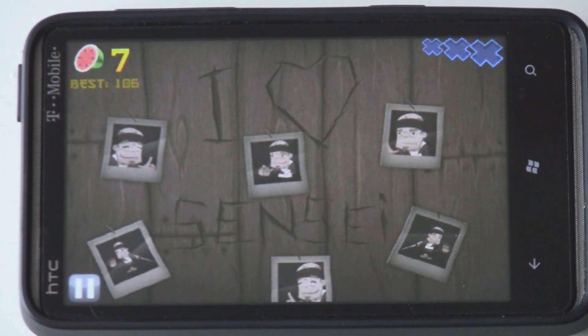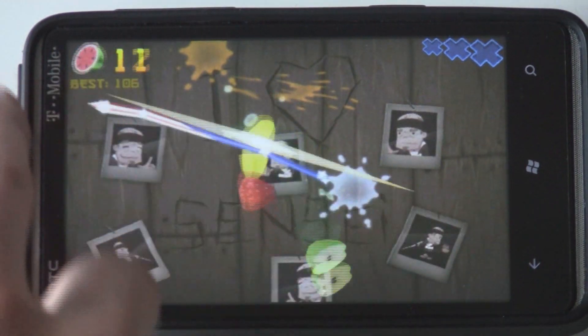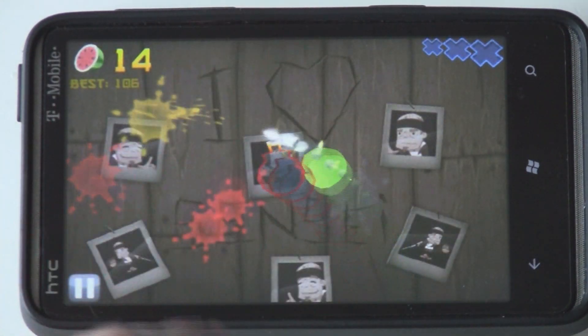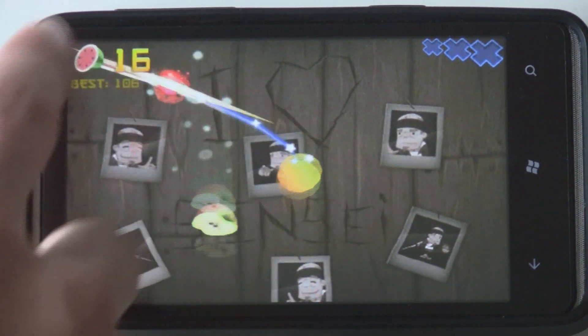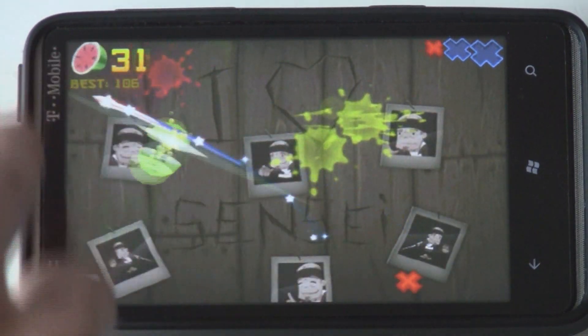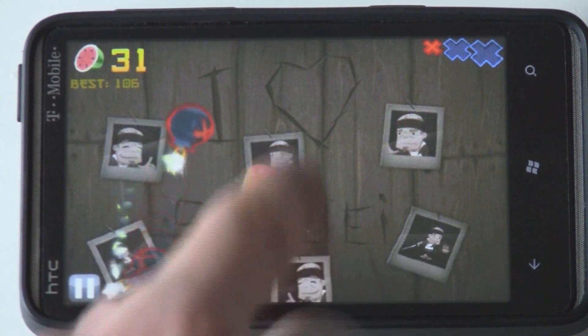This is the classic mode, where you just have to go for a highest score, and you get three misses. If you drop three fruit, then the game's over and you get your score. You'll get extra points for swiping three in a row, or getting random criticals, which happen at completely random times.